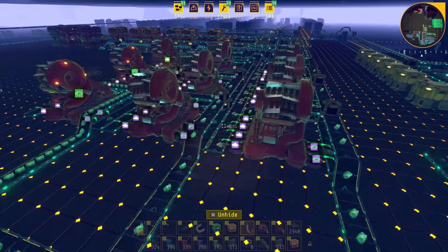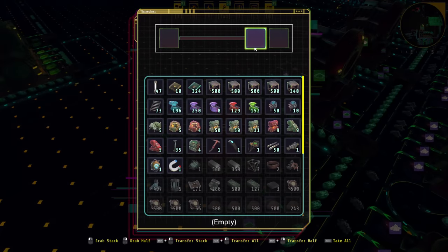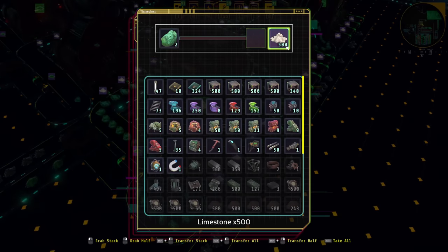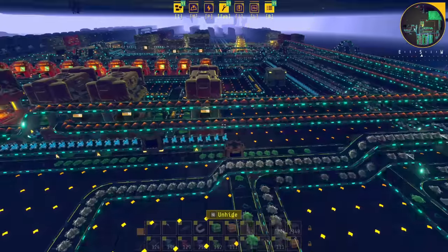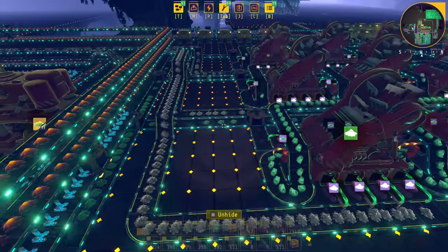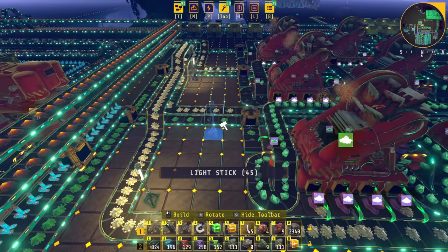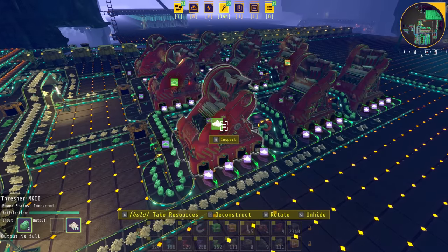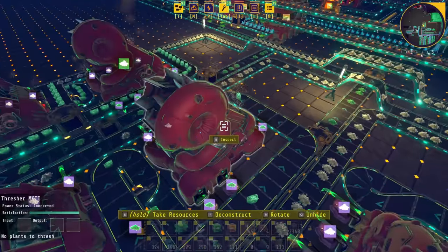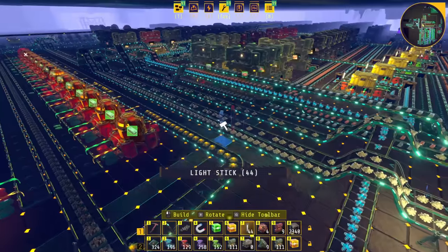Then we have three normal Threshers doing the normal Atlantium ore processing - Atlantium ore into Atlantium mixture. As you can see, this is having a problem with limestone, due to lack of lights and a little bit too much spaghetti. This is outputting a lot of limestone. We actually have three reasonably full belts of limestone coming out. And this is actually our only limestone - it's now a self-sufficient system. We're not mining limestone at all anymore.